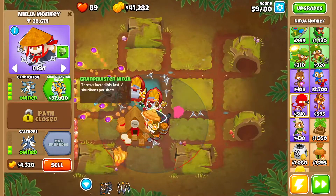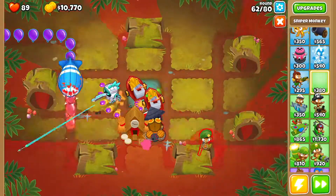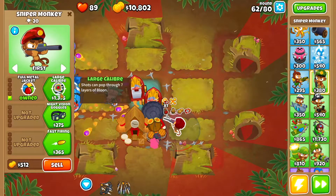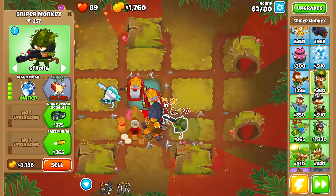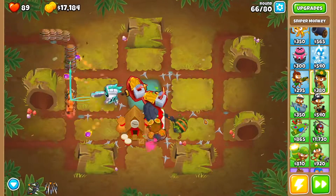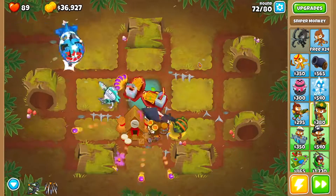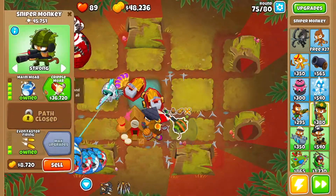By round 59 you want to get yourself Grandmaster Ninja. At this point we're going to get ourselves a Sniper Monkey right here. We're going to go Full Metal Jacket, Large Calibre, Deadly Precision, Maim Moab, and then set him to Strong. Then we're going to go Fast Firing and even Faster Firing.